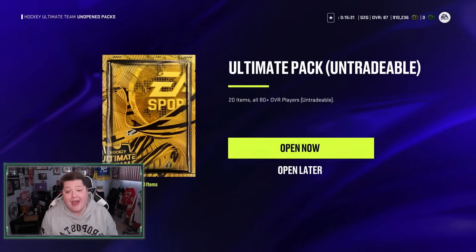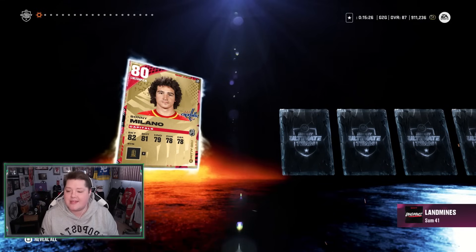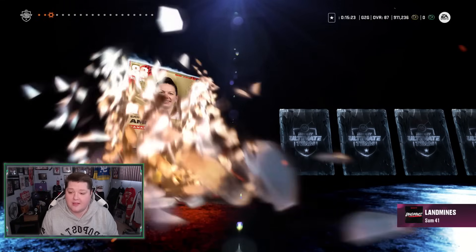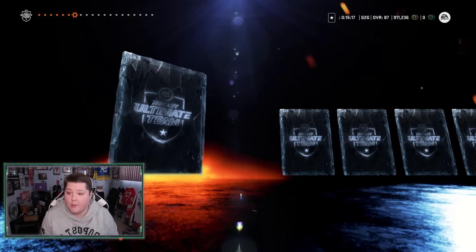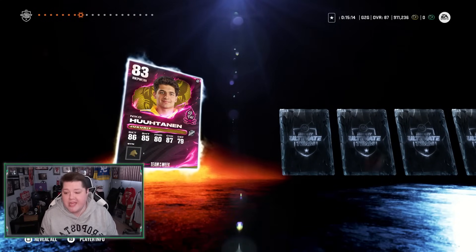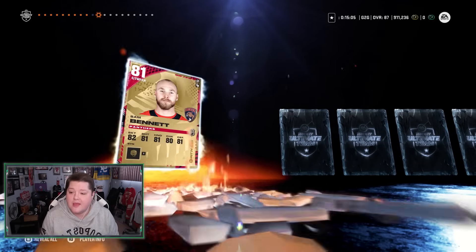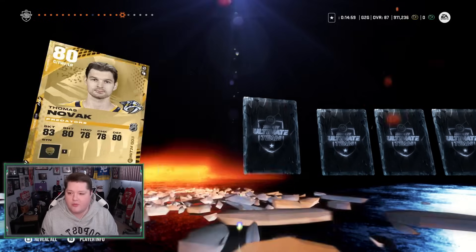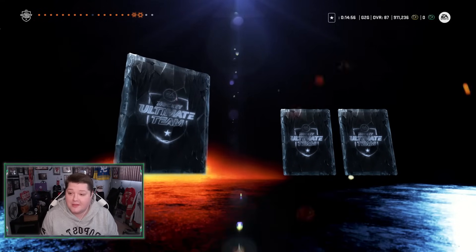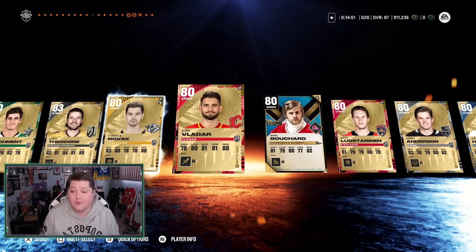But we have our ultimate pack — this is the one that's going to give us some stuff to add to the team, I guarantee it. We get Sonny Milano, Noah Dobson, Aaron Ambrose — 83, that's helpful, anything 83 and above is good for sets. Nico Hoetunen, another 83. 84 Pedersen — got your 92 last week, thanks for being in here. Schmid, Zgris, Shea Theodore, another 83. That was terrible.